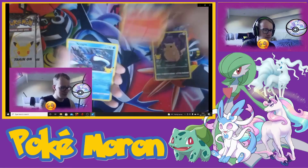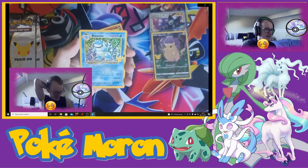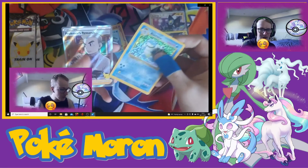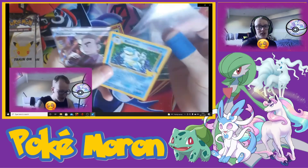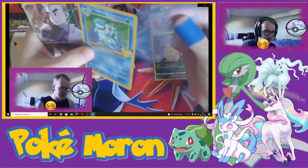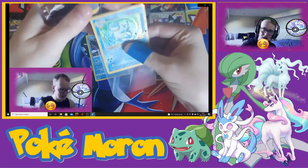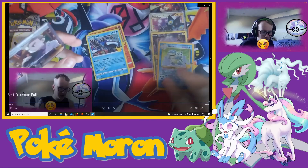We got a Reshiram. We got the base set Blastoise. I will take the Blastoise, cos we got the Venusaur — I should have been more excited about the Blastoise than I was. I got Professor's Research — I wanted the Full Art Professor's Research because it's a Full Art trainer, and I like Full Art trainers as we know. These cards are just amazing. But what I really want is the Charizard, the Mew, or the Umbreon. I still haven't got any of those. I know people that have got them all.